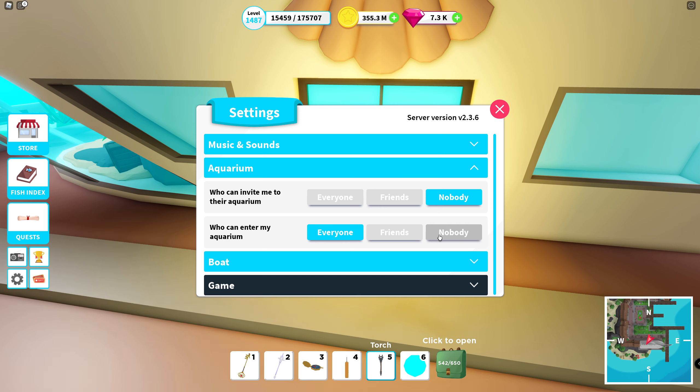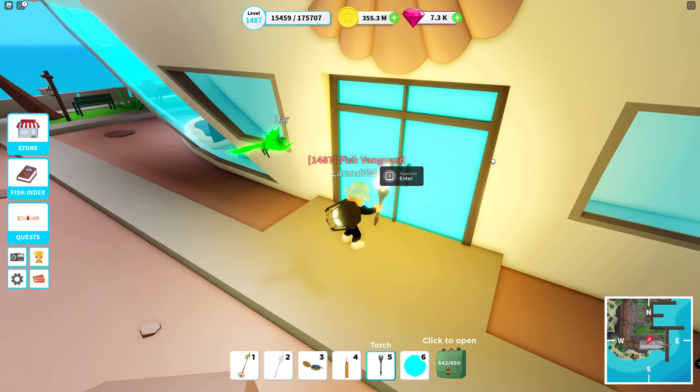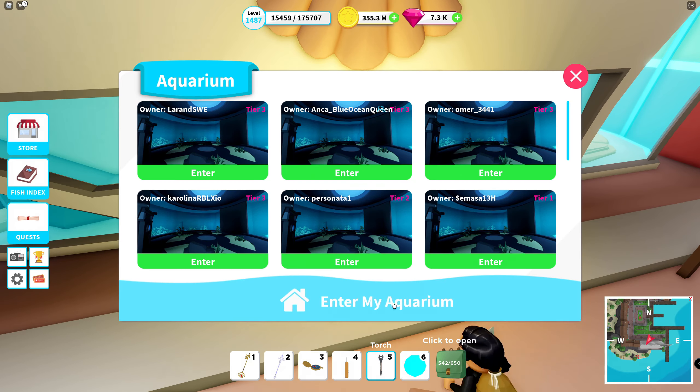If you don't want people to visit your aquarium, you can turn it off. You can choose who can enter your aquarium: everyone, friends, or nobody. And if you are annoyed by invite spam to someone else's aquarium, you can prevent it by setting it to nobody, friends, or everyone. If it's set to everyone, you will receive invites from everyone. I never turn this off, so if you are on the same server as me you can always enter the aquarium and have a look.